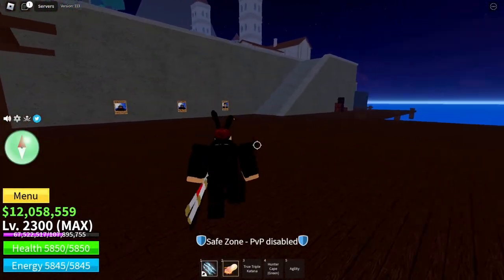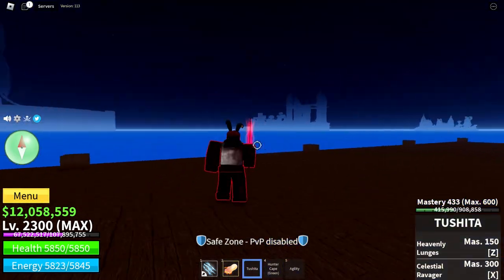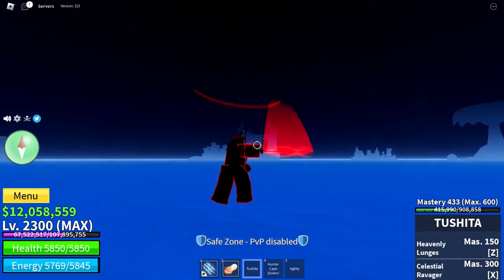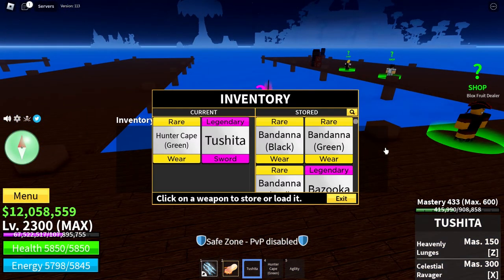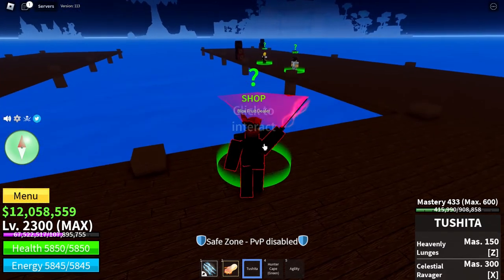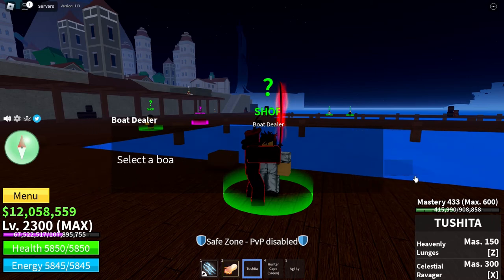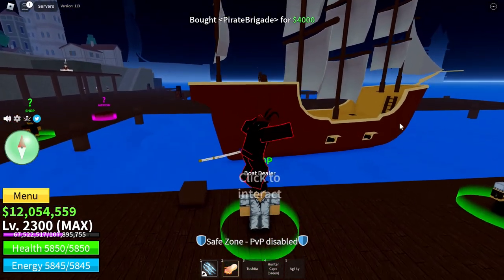In today's video I'm going to show you guys how I was able to obtain Tushita. First, you're going to go to the island on the sea. You're going to need to use all of your specified Haki colors so you can summon Rip Injure, and then you'll have the chance of getting Tushita.